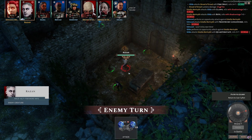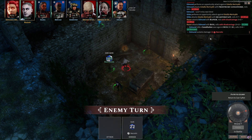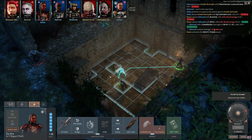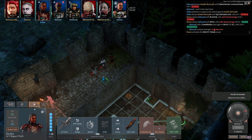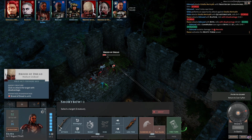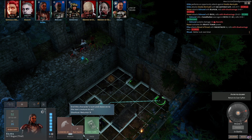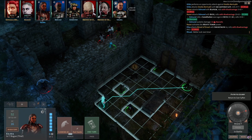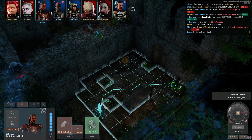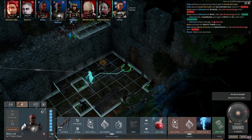Razan flies down, attacks Edmund but misses, attacks again — that's going to hit: 11 necrotic damage, he's got about one hit point left! Elisa has got to strike at this brood of dread — that's a miss, better luck next time. With disadvantage on everything and enemies not engaged with anybody, this is the worst possible situation for my party. Ruad has to come over here and heal Edmund — no other choice.